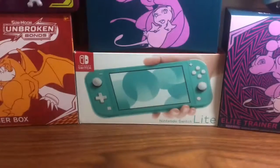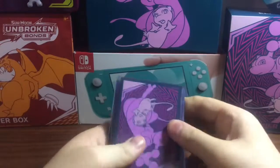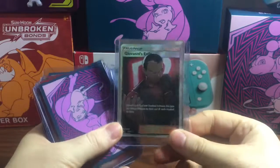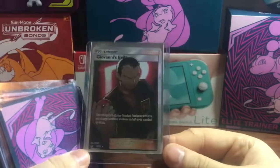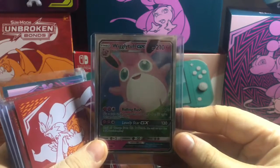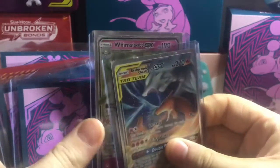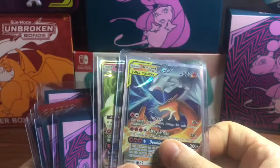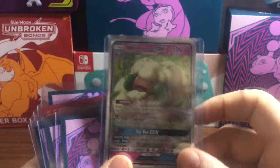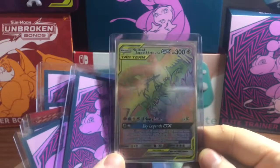We're going to start with the Shinies first. Or we're going to start with this one first — this is the Giovanni's Exile from Hidden Fates. Most of these are Hidden Fates, some of them aren't. Oh, we got the Wigglytuff GX. We got Sun and Moon ones right here. I'm trying to see if my card's in there. We got Rush Ram and Charizard GX. And Whimsy Scott GX. Then we got a Rainbow Rare — Moltres, Zapdos, and Articuno from Hidden Fates.